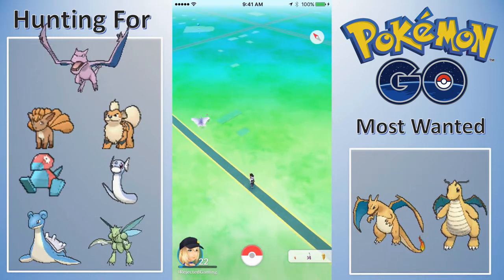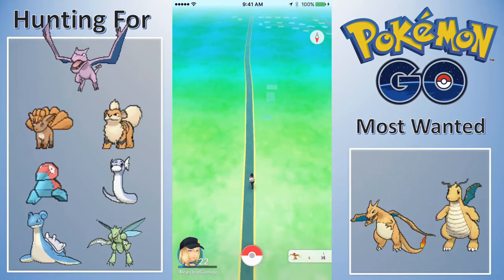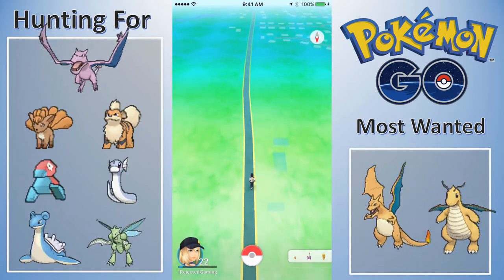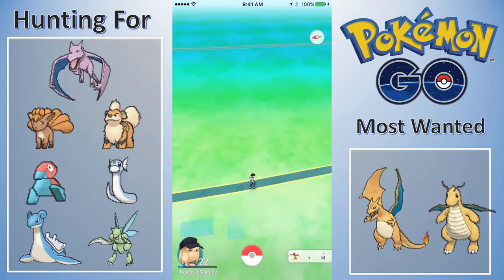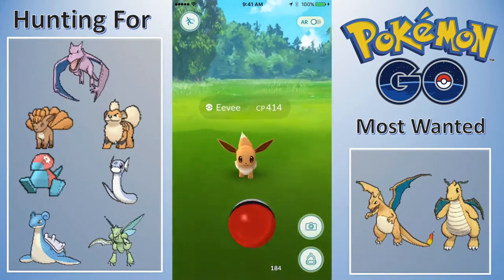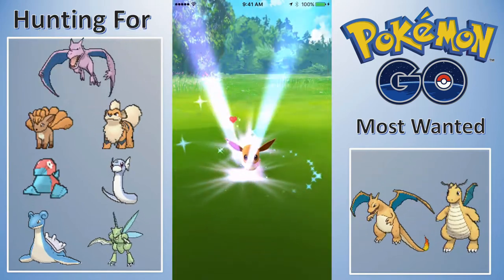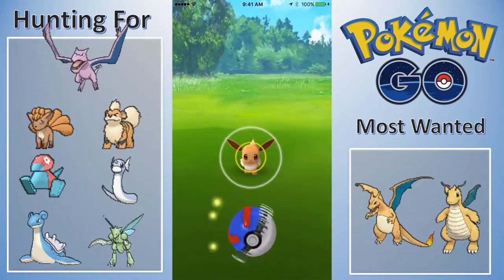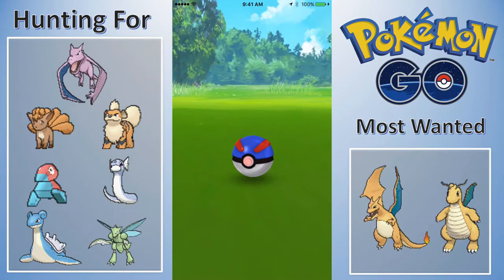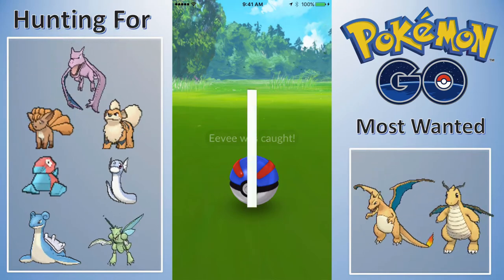There's a venomoth back there but I'm not going back for a venomoth - I have two already. Oh, there's an eevee. This is an extremely straight road so I'm willing to try to catch this while driving. Usually I won't try to catch while driving - I'm only going to have one pokeball at this eevee because when you're driving it's really hard since you only get one shot at them. Got it! You always want to catch eevees.